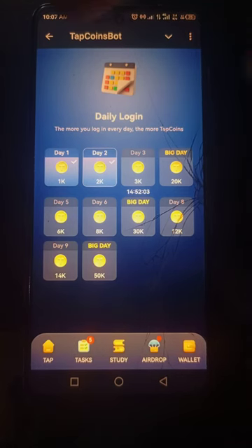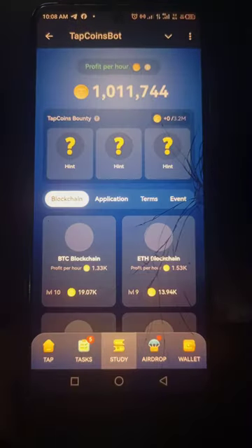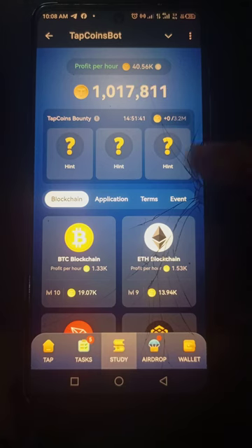The next menu is the daily invite — it's not clickable right now. Then there's the daily bounty. If I get these three things correctly I'm going to win a certain amount of coins. I get the answers from my group, so when I go to the group I get the answers, come back, submit them here, and win the bounty.